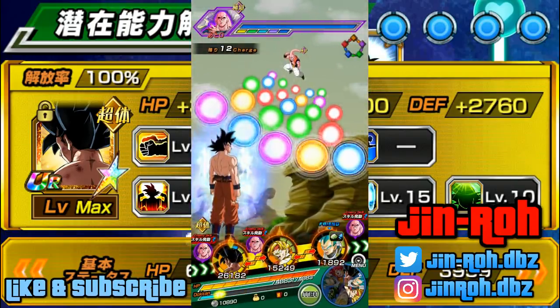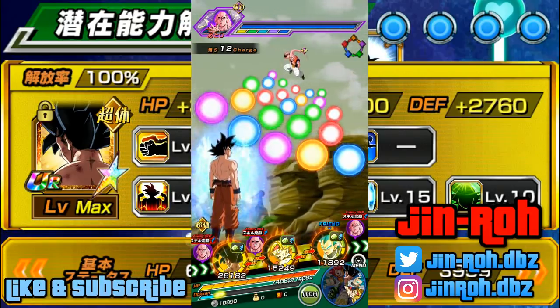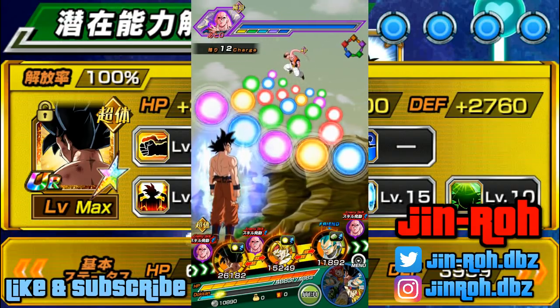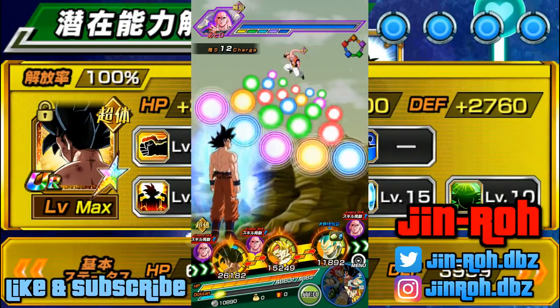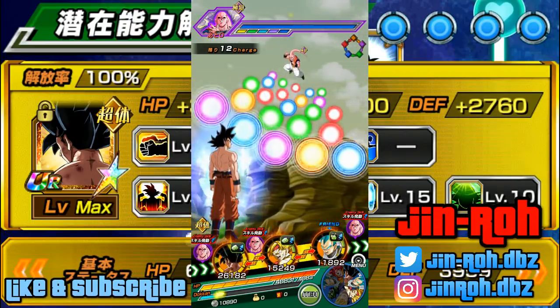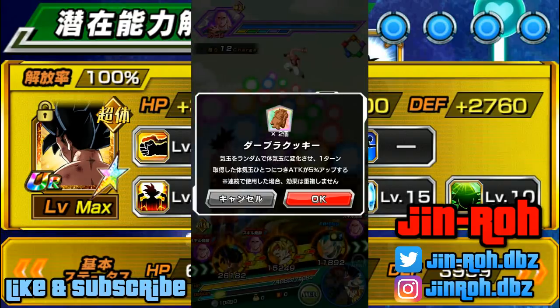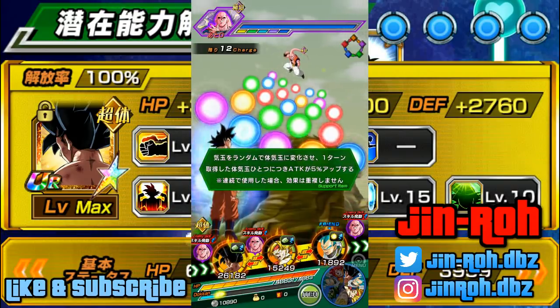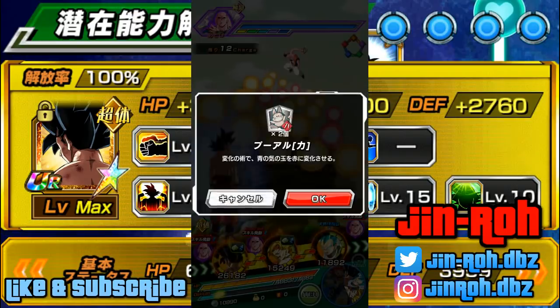Now I'm gonna try it against a boss type — against Buhan here. The damage isn't gonna be quite as high because he has that damage reduction ability as a boss. But regardless, let's see how he does. Hopefully the purple key switches over with the Dabara cookie.